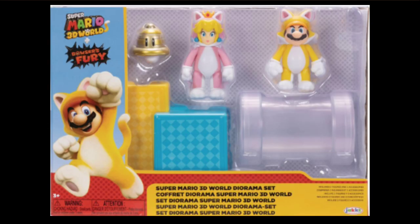There's also a 3D World diorama set, and it is pretty cool. It comes with a new articulated Cat Mario 2.5 inch and then a Cat Peach 2.5 inch. The weird thing is this is a standing-up Cat Peach with new articulation — it is not the one on all fours, which I kind of wish they made to match the other ones, but oh well. That is it for all the news.